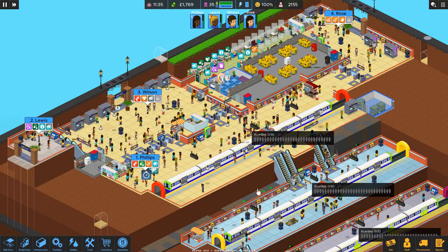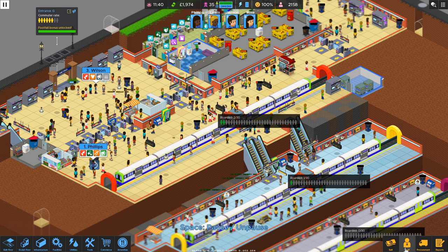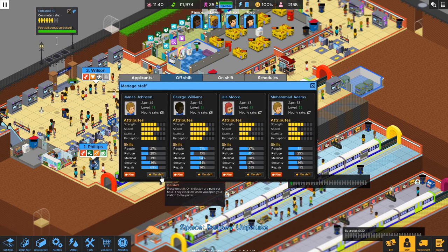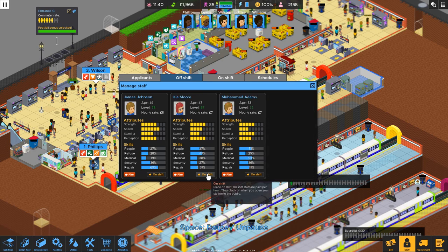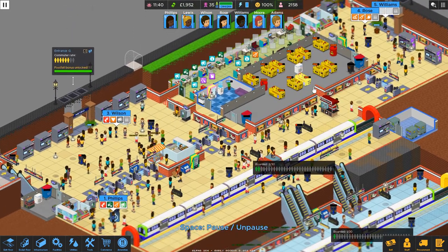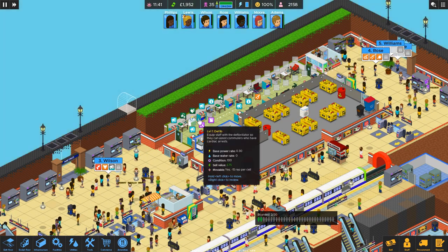And it looks like we have some disease. Let's get in some more staff before things spiral out of control. Do we need Johnson yet? Probably not — let's hold off on Johnson. Let's get Williams. We want to get Moore and Adams in here so they can start working on their skills. Dr. Williams, come get your defib before there's a heart attack.